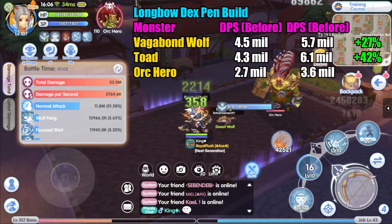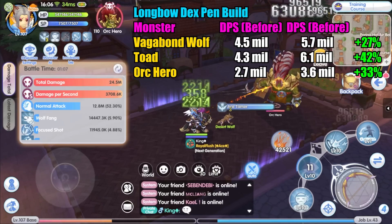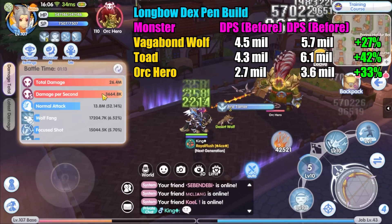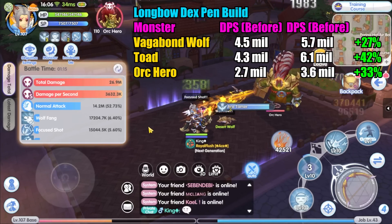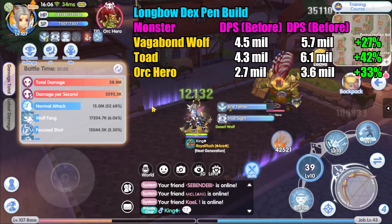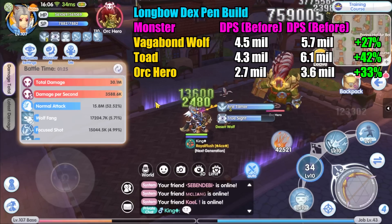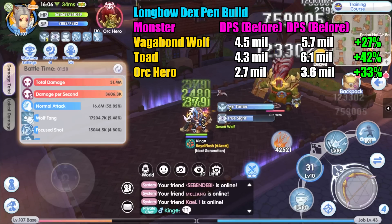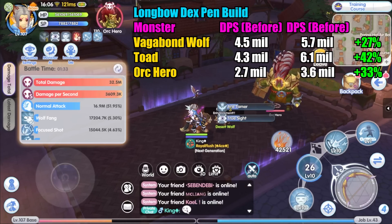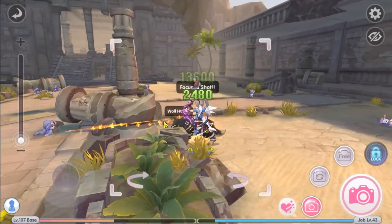That is one minute — the DPS is 3.6 million, that is an increase of around 33% damage. Overall I am over the moon — this is a great update for the hunter job class. I am using the longbow DEX penetration build on my ranger. If you are a crit build, the focus shot skill will not deal as much damage, and needless to say for the INT falcon build ranger. But I do think the mark effect is useful nonetheless — you can have a 40% damage increase if you can stack the mark to five layers.